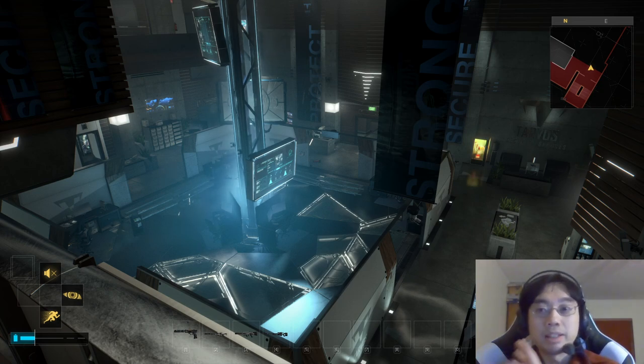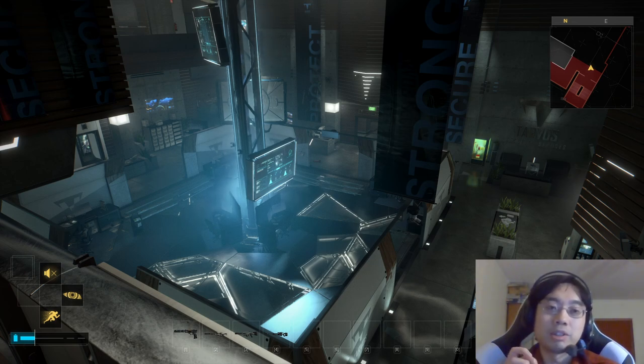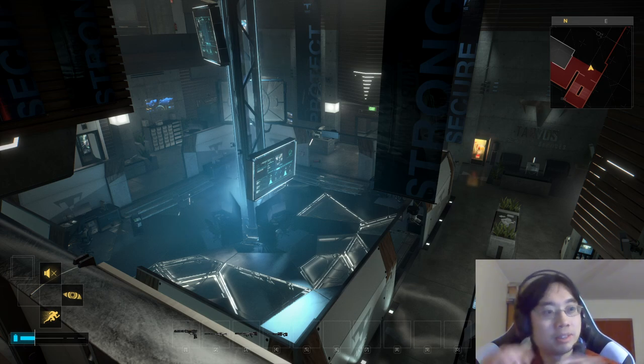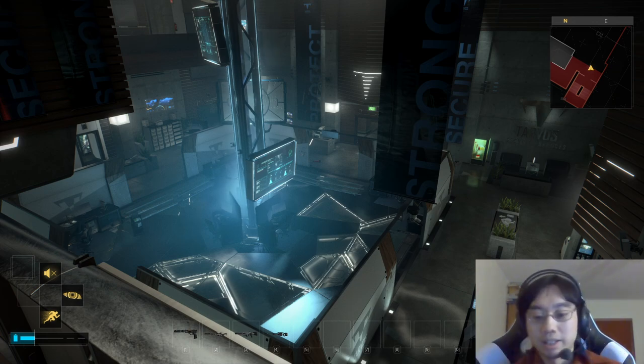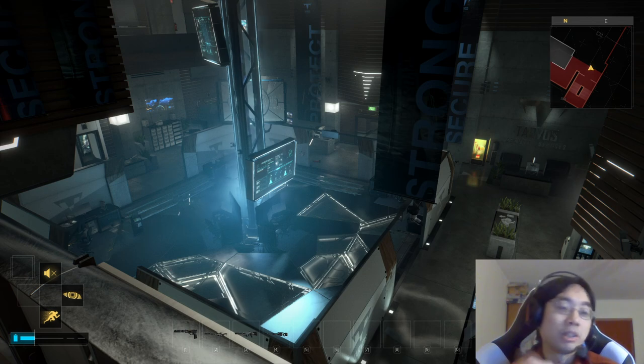Anyway, that's it for Tarvos Security. In the next video we're going to visit a Palisade Blade — remember those structures over the river, the ones that go up in a big horizontal cantilever. I forgot whether they called it a shard or blade, but we're going to one of those. See you next time.